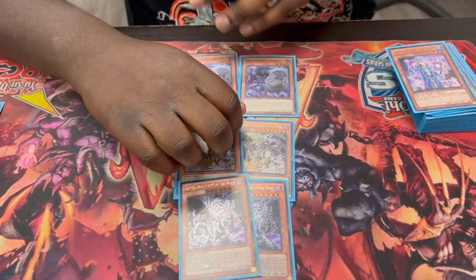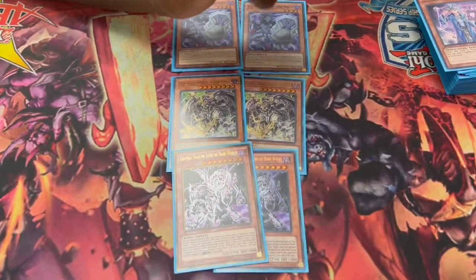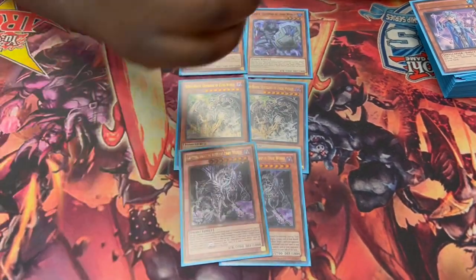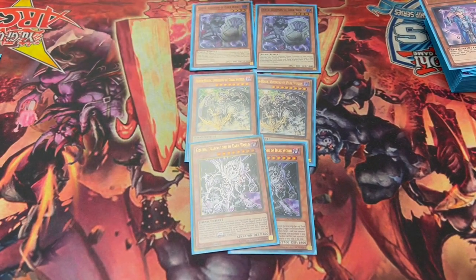And then the new card — insane. What this does: when it's discarded by me or anybody, I can add a level 5 or higher Dark World monster from my deck to hand, except not a copy of itself. And if it's discarded by my opponent, I can also add a level 5 or higher, and also summon a level 4 or lower Dark World monster from my deck to either player's field. So you can give Cerulee to your opponent if you can't do it yourself — sometimes. You add Silva, then you summon Cerulee, and then boop.